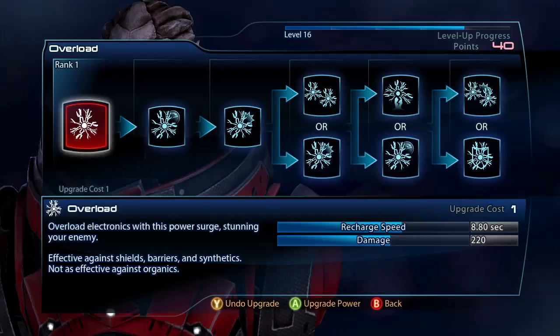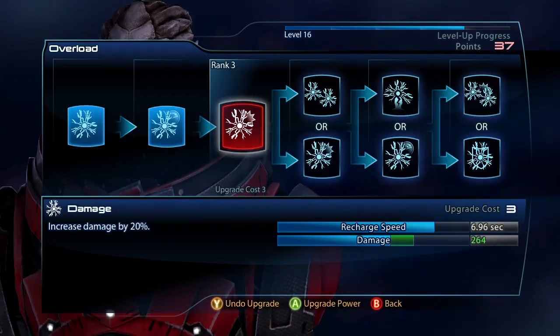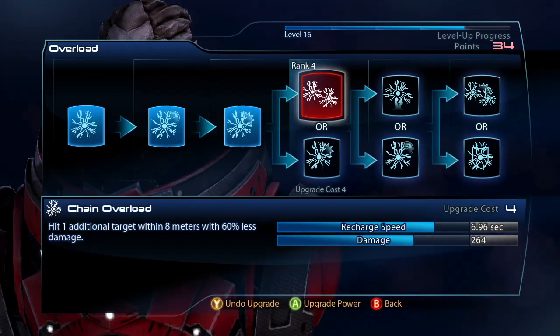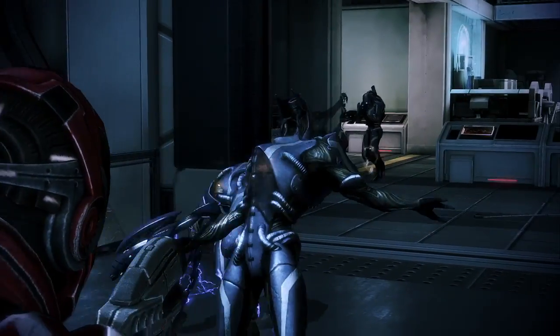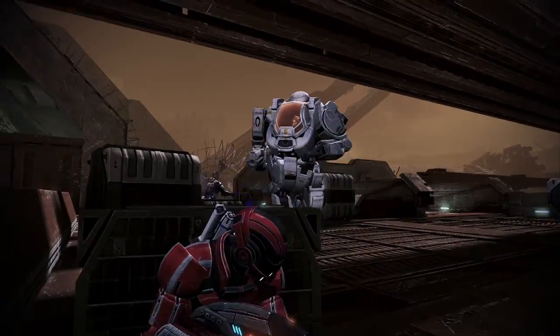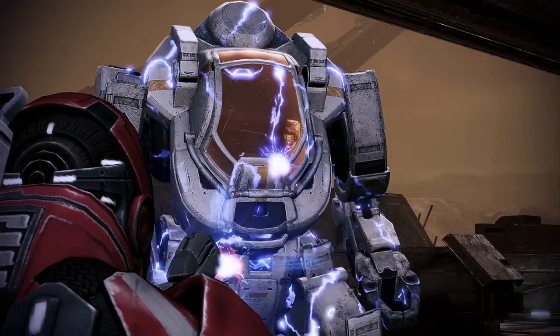My favorite ability would probably be Overload, just because it's got that really nice branching in the evolution tree. You can either spec it for big crowd control with chain overload — hitting three guys — or you can spec it to be really powerful against shields, so you can hit that one Atlas like a ton of bricks.